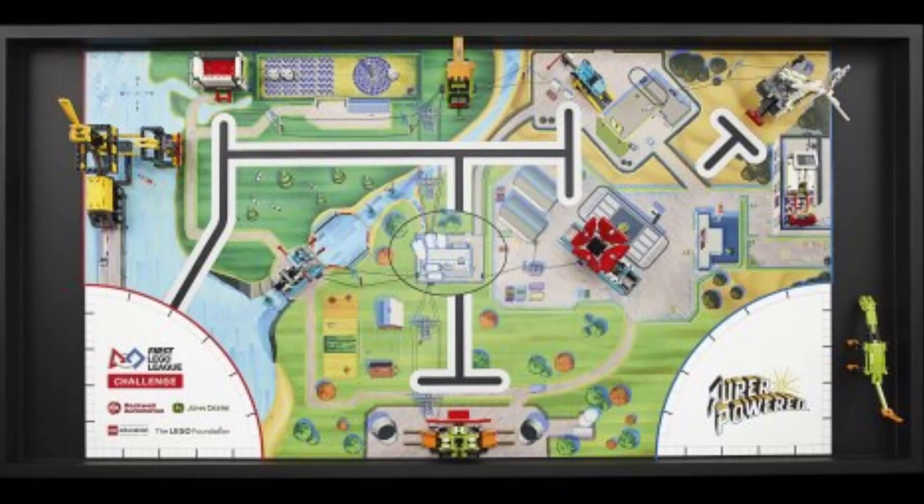This video gave us a quick look at the missions and field for the next season. One of the immediate things we, as well as many others, noticed was that the field has two launch areas — one in the southwest corner of the field, as per past seasons, but then an additional one in the southeast corner. We believe that the addition of a second launch area is an attempt to reduce the drive distance between home base and the mission models.